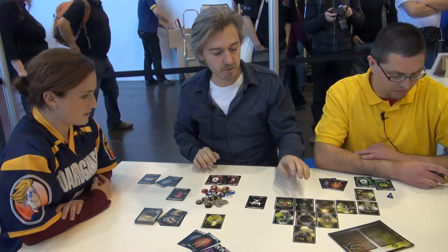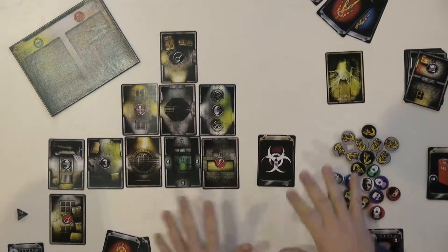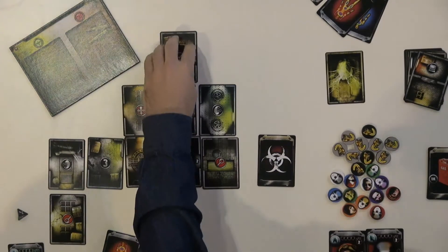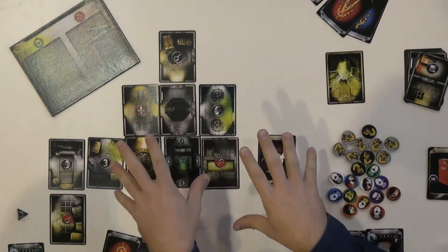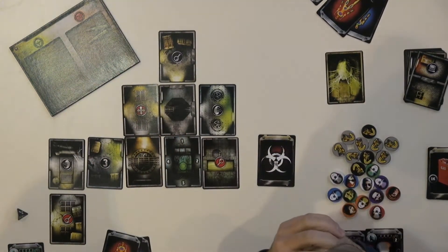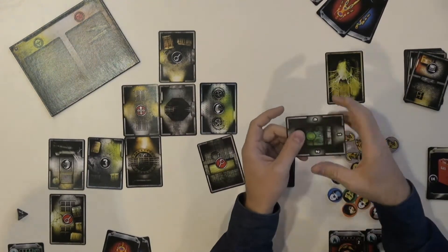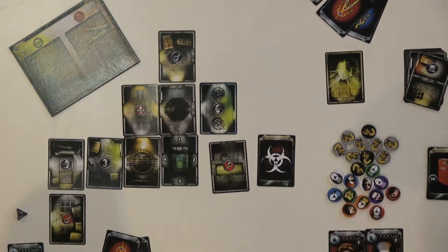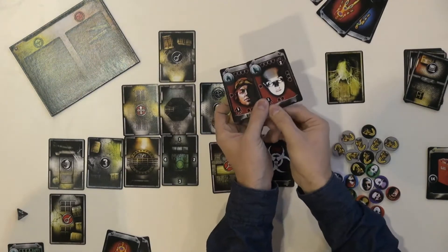Basically how the game works is that you have this station that will slowly build in a modular way on the board. So each time you play the game again and again, you will have a totally different station and totally different situations. So that gives you high replayability. Now the first tile that is put on the table is the reactor room. That is the starting point.